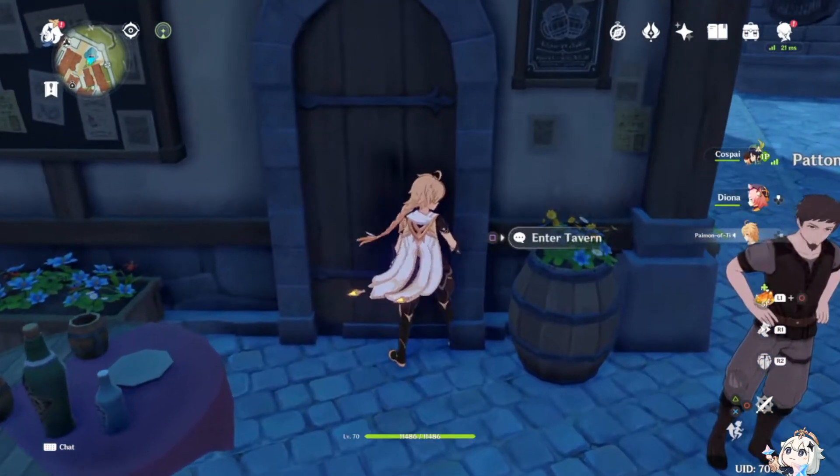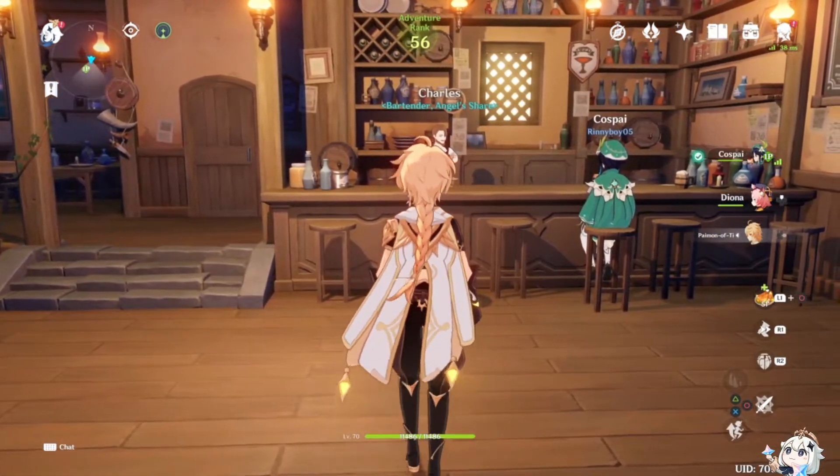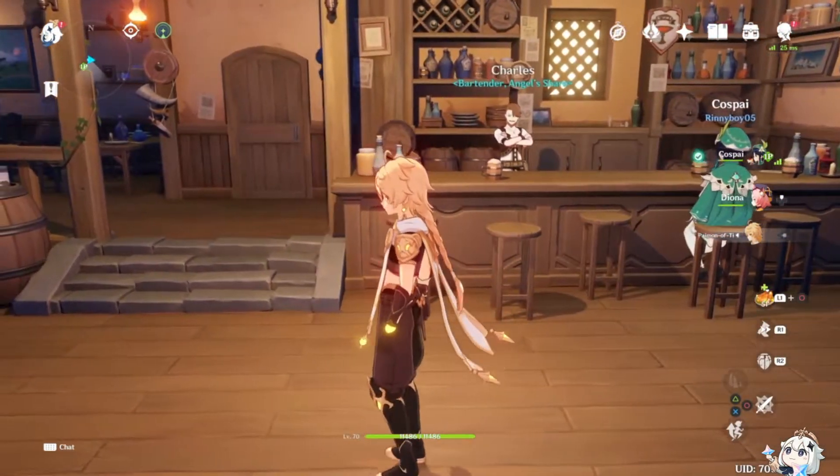To do this glitch we will first have to go inside and of course Venti is sitting there having a drink — where else would he be?